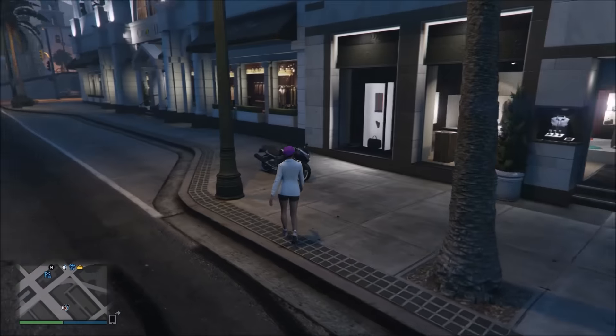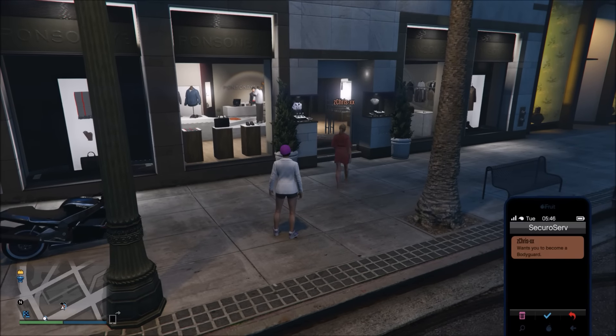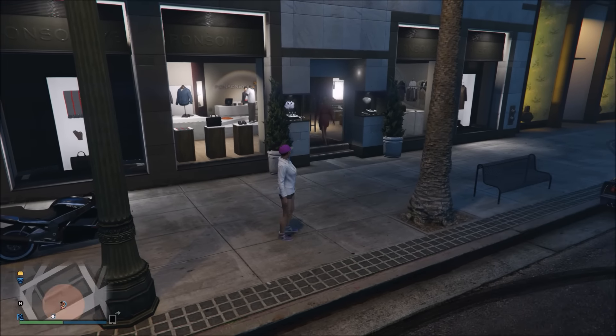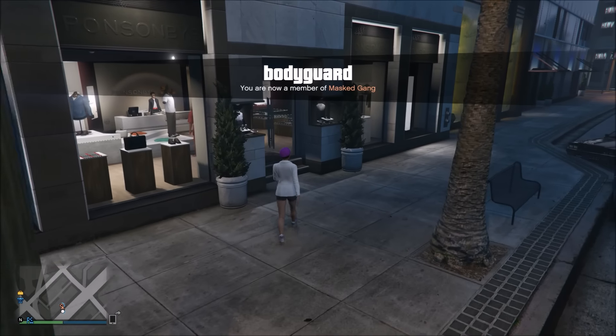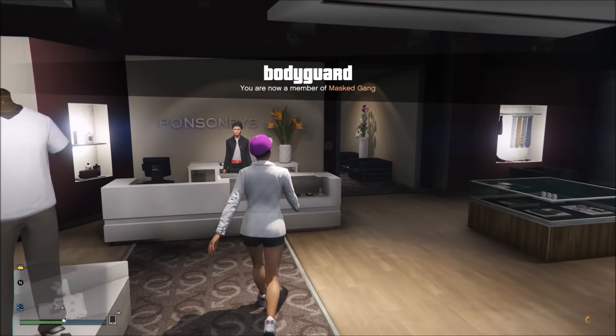Without further ado, let's jump straight into it. To start this glitch, you're going to want to have your friend invite you to be a bodyguard, and once they do that, go ahead and accept the invite to be the bodyguard and make your way inside of any clothing store.